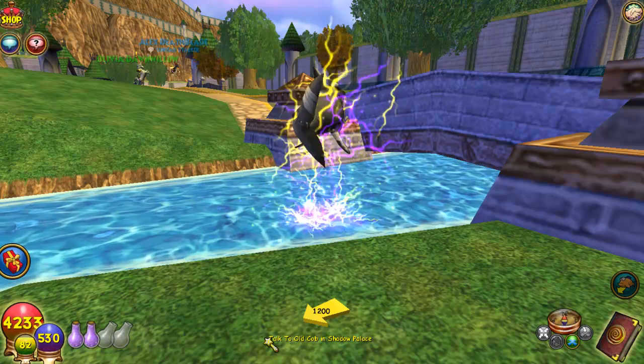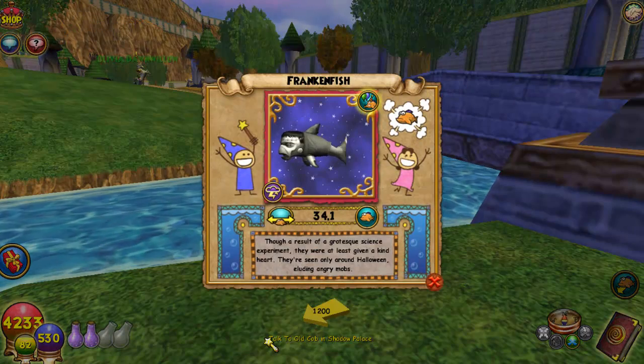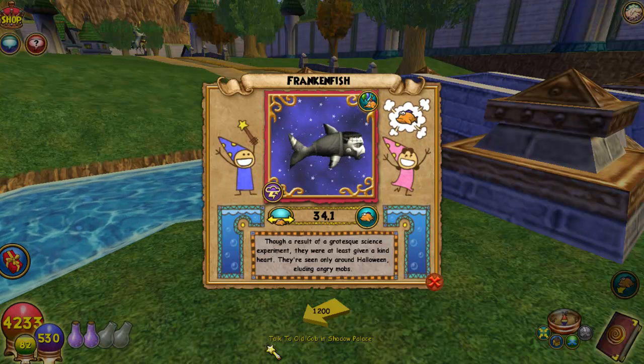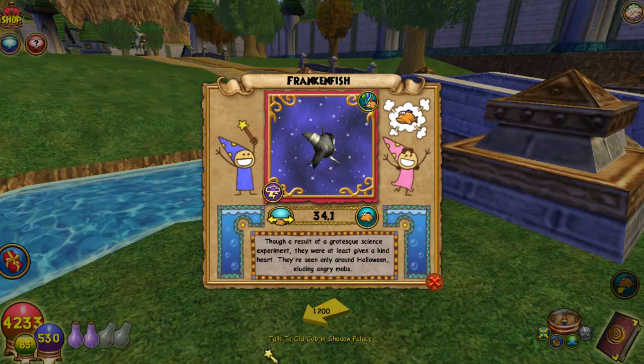Oh my gosh, yes, we got it! So Franken Fish — there we go, here is the Halloween fish. This fish can be found in Unicorn Way and you need a rank 2 spell to catch it.